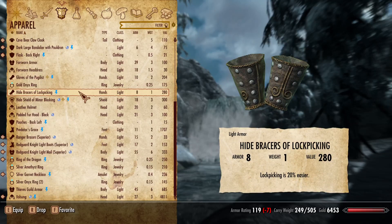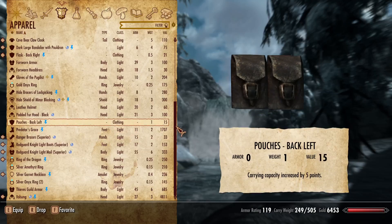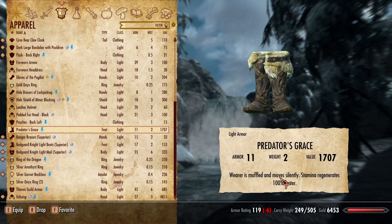It's called Predator's Grace. On paper, at first look, you might not think it's that great. But what this actually is, is really cool. It's got the muffle enchantment where it is muffled and moves silently. But also it has something that I haven't seen anywhere else in the game: Stamina regenerates 100% faster. If you play the game on a hard difficulty or use a combat overhaul like I do, stamina is life, pretty much. So I hope you enjoy Predator's Grace.